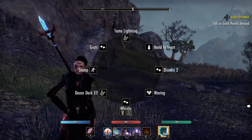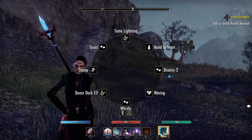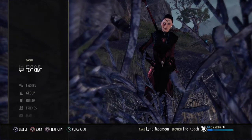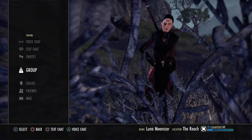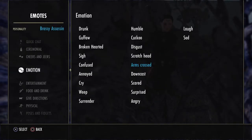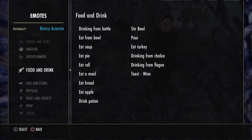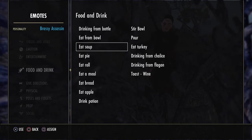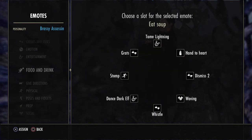We're going to talk about emotes first. In order to Quick Key your emotes, you would just go into your Social menu and into your Emotes and choose which one you want. So for example, let's say I wanted to choose Eat Soup. As you can see at the bottom, there's an assign button. So you just tap Square and it brings up a circle.